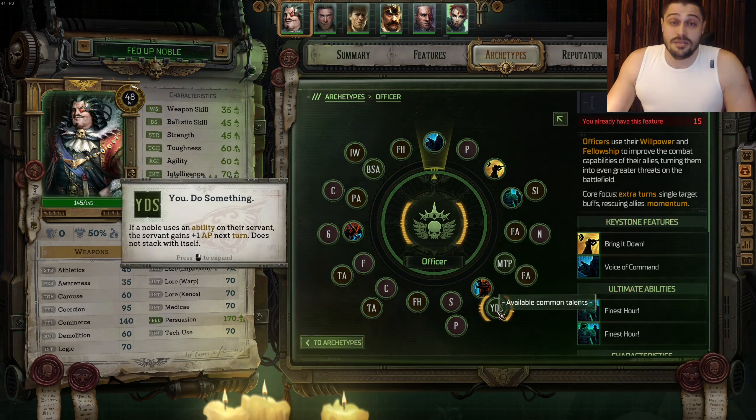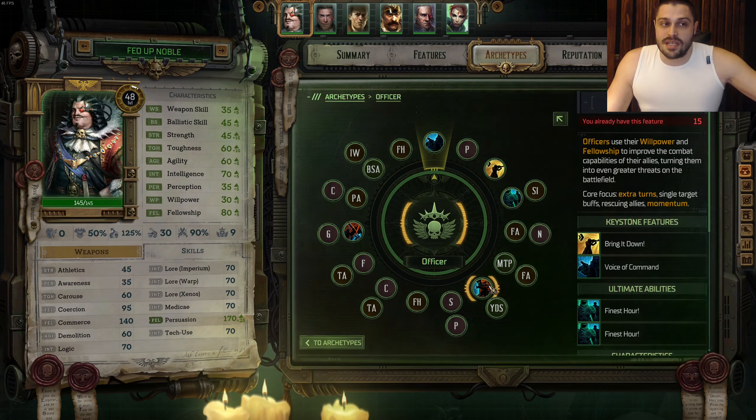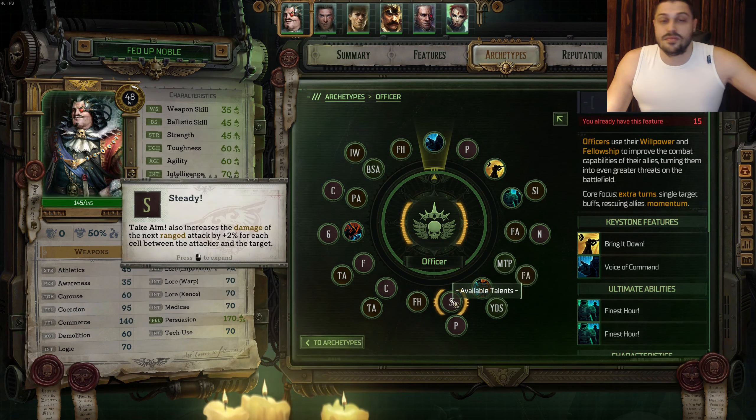After Take Aim, we're gonna take You Do Something, a special talent from the Noble. Because you are a Noble, you have a Servant. Your Servant gets even more action points now because of you. On the next level, we're taking Steady, the upgrade for Take Aim, so those that you buff with Take Aim - specifically your Servants - will hurt even further.